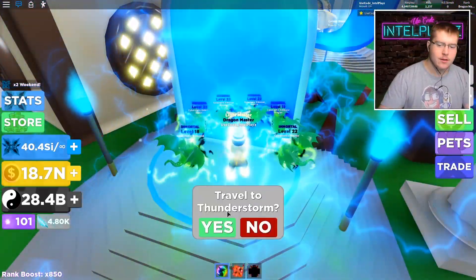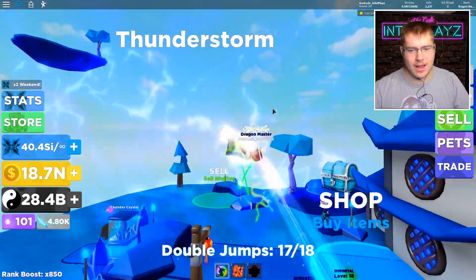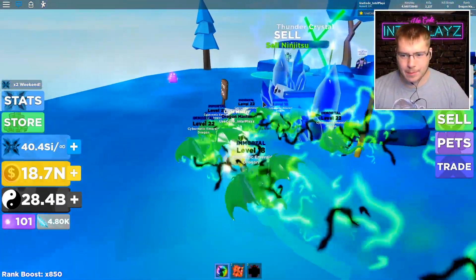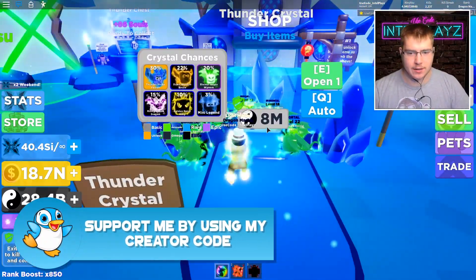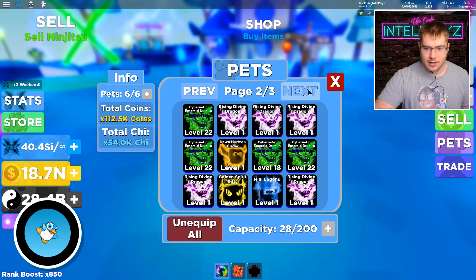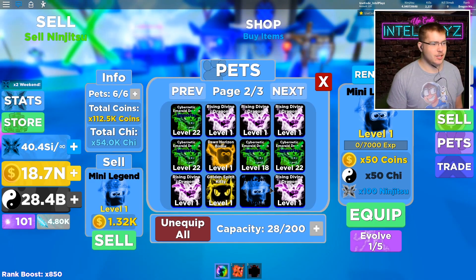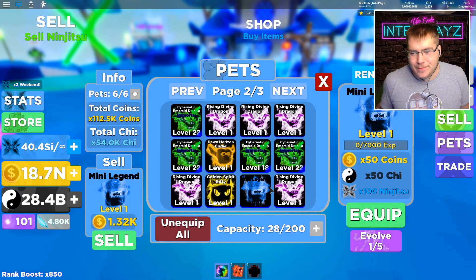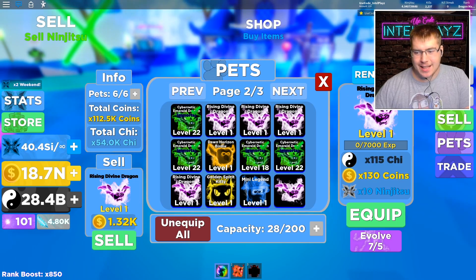I was about to go all the way to the egg to show you guys, I'll do it anyways, why not? Thunderstorm Island — bang, best pet, mini legend, 3% chance. If we go to the mini legend, I don't know what's so legendary about it, guys. 100 ninjutsu — that's it. 50 coin, 50 chi. Not exactly great.